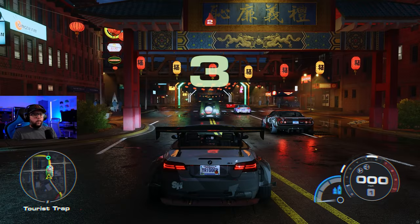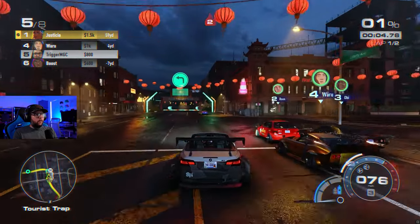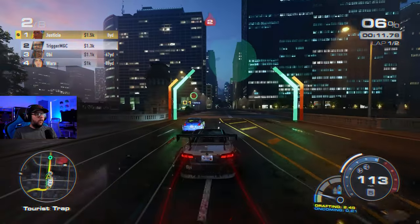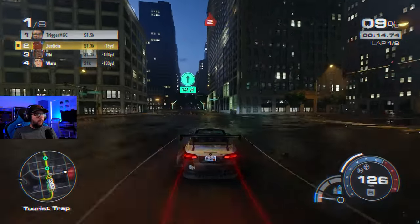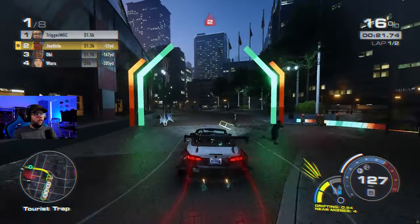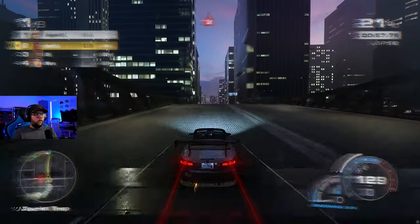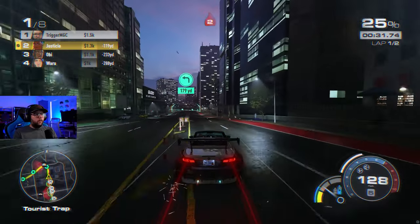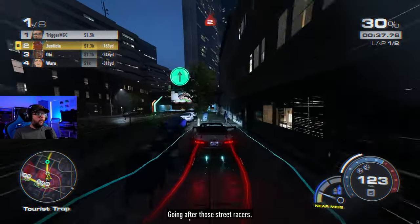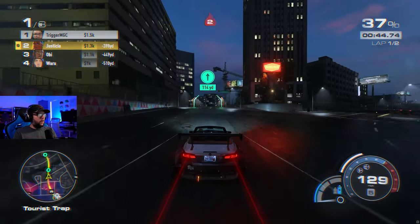All right, let's go over to Tourist Trap. Same situation — no AI in the way. It does good. Stay on the outside — it keeps a really good speed going through corners, as long as you're using that yellow NOS.